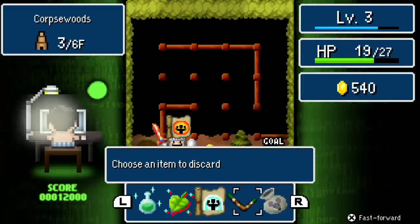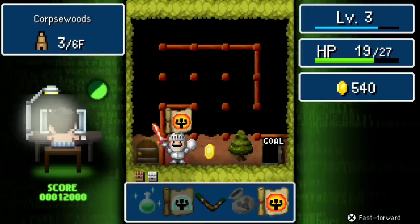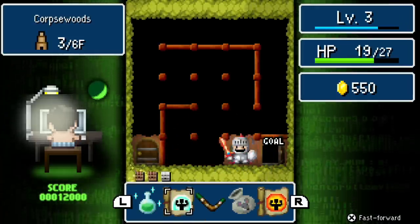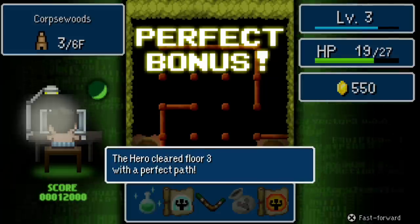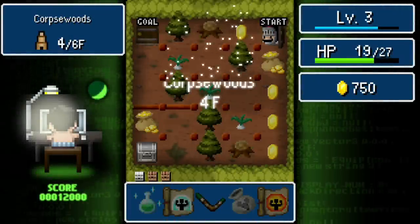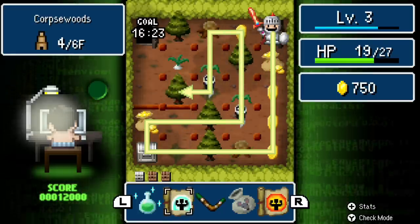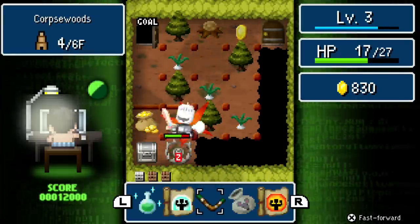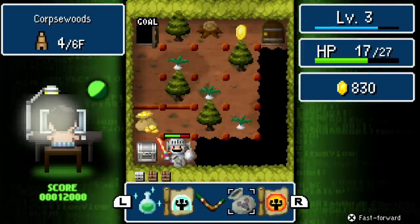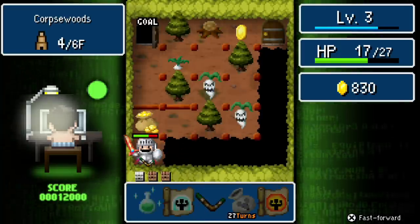One issue I have is I just got this item here and I don't know exactly what it does. You can't look at it before you commit to replacing something in your inventory for it. I forgot this umbrella — I did not use my rat bag. I forgot it went off cooldown. I moved before I could throw it.